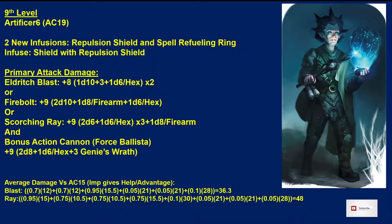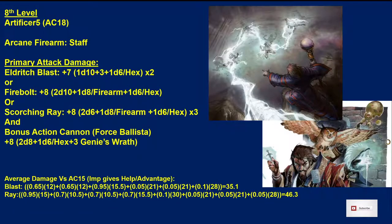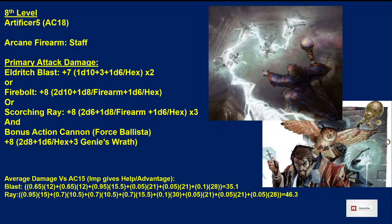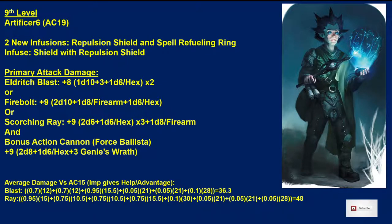At 9th level we take Artificer again — now Artificer 6 / Warlock 3. We get two new infusions: Repulsion Shield and Spell Refueling Ring, with infusions on armor, shield, and staff. Because we're 9th level, our Proficiency Bonus goes up again, so now we're at +8 for Eldritch Blast and +9 for both Scorching Ray and the Cannon. Average damage goes from 35.1 to 36.3 for Eldritch Blast, and from 46.3 to 48 with Scorching Ray.